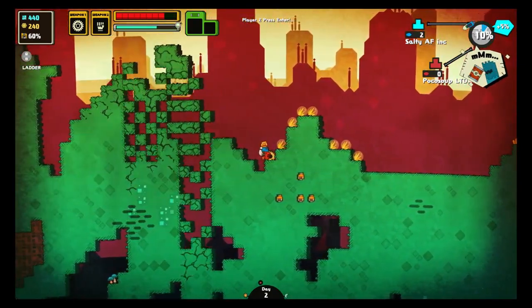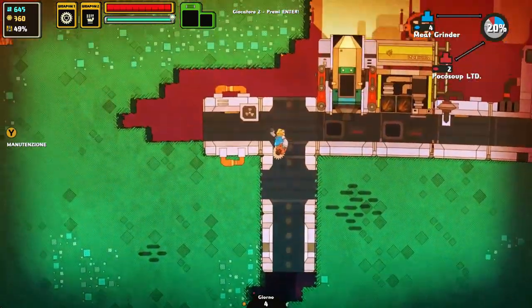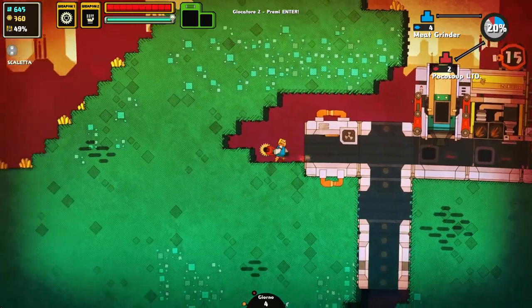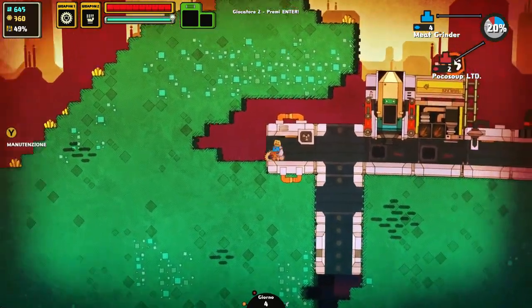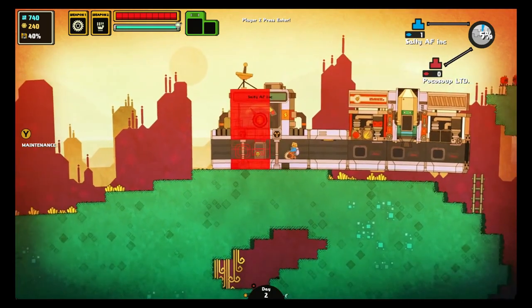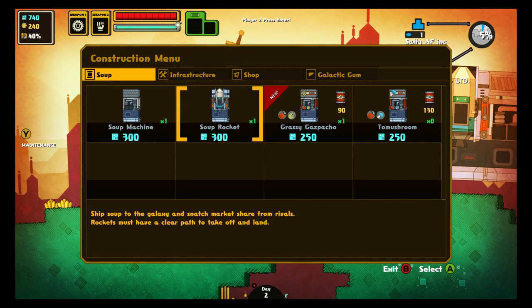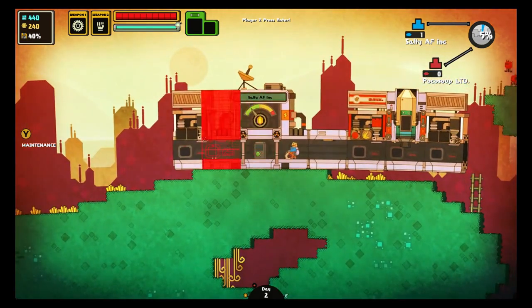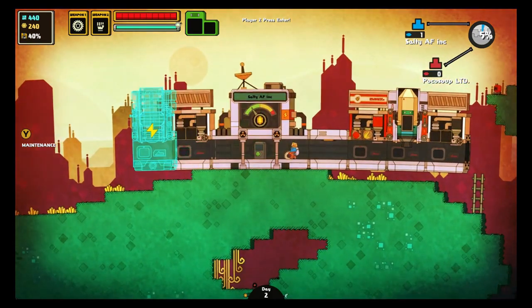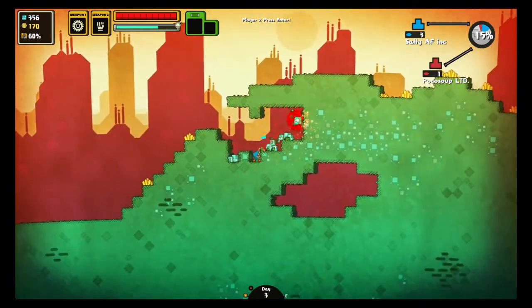Finding matter is one thing, but constructing your facility is another. Not only do you have to find a suitable spot, but you have to construct it sensibly so that it can be efficient. The amount of matter determines what parts you can buy — they're already pre-made, so all you have to do is purchase and place. There are several to choose from: corridors, conveyor belts, soup machines, struts, hoop rockets, and weapons. Seeing that you're battling against rival companies, construction needs to happen as fast as possible.